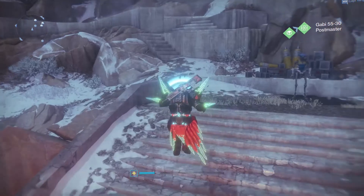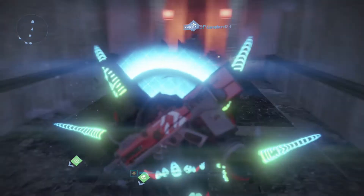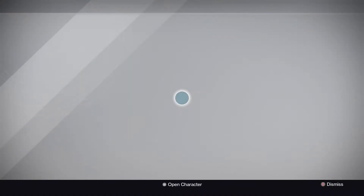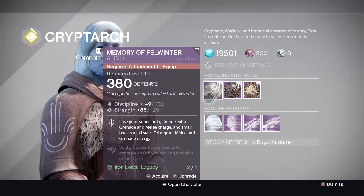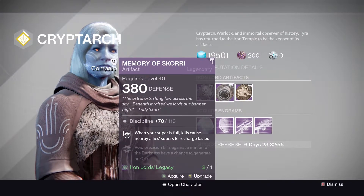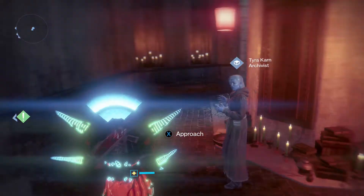Heading up the hill to see Tyra Karn for artifacts. Memory of Felwinter: 192/129 discipline/strength - you lose a super but get an extra melee, grenade, and a small boost to all stats; I'd skip it, I've seen 200s with all three stats. Memory of Skorri: 113 discipline. Memory of Perun: 78/73 intellect/strength - not great either. Not a great week for artifacts overall.